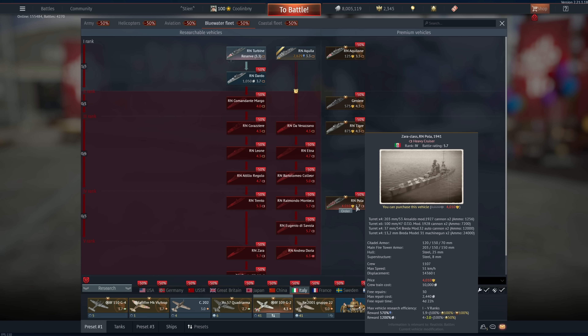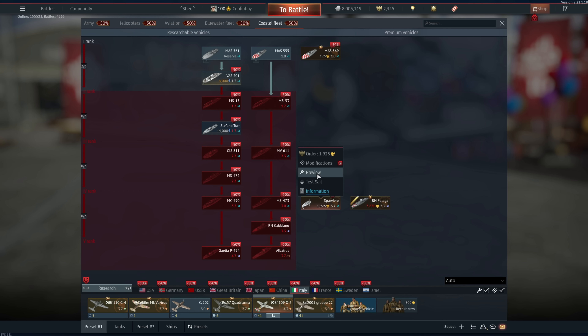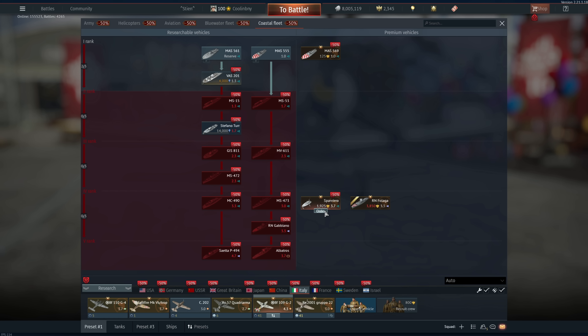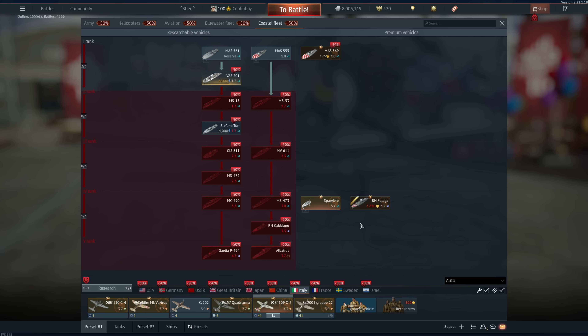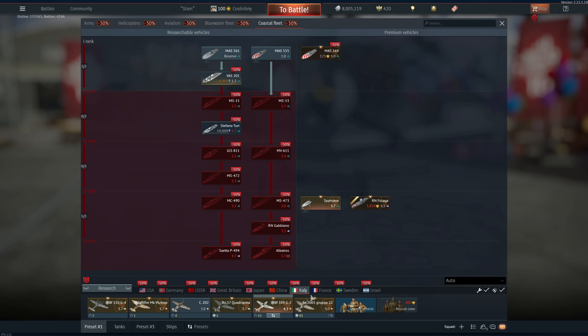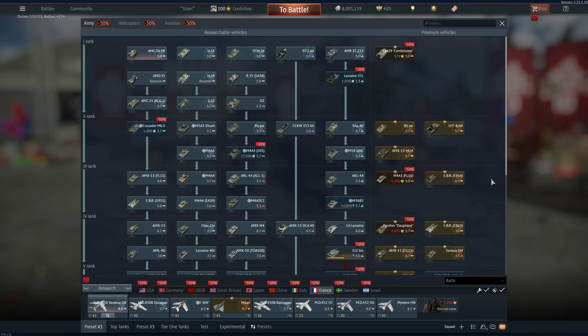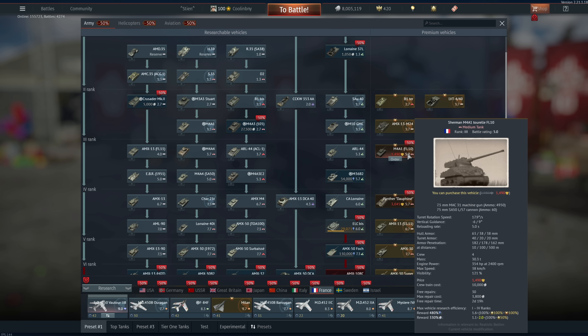For Italian blue water and coastal I don't really know much about blue water. I think the RN Pola is probably pretty good — eight 203mm cannons at 5.7 BR as a heavy cruiser is really nice, but I can't speak to it. For coastal I like the Sparviero — along the same lines as the PG02 for Japan. Actually one I will be purchasing: great auto cannon, very powerful, really good for completing lower BR naval tasks. It's Rank 4 so you can get through Rank 5 in coastal.